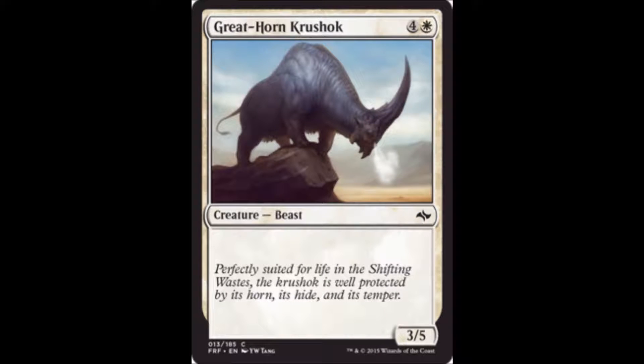Greathorn Crew is one white and four colorless for a 3-5 vanilla beast. These cards exist because we have new players and we need to introduce them to the game, and they should exist. You're probably never going to play it, though if you have a bad pool in sealed and you end up playing this as card 22 or 23, it probably will happen. It won't be a good day, but it'll probably happen.